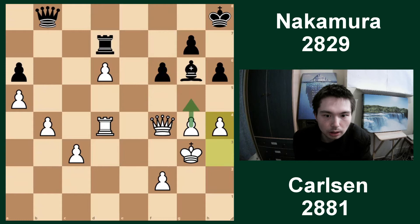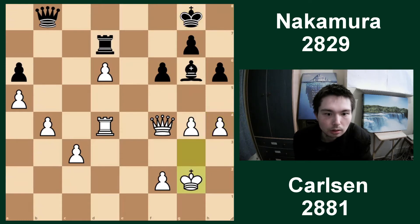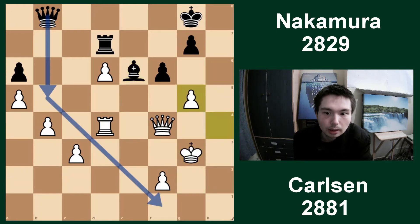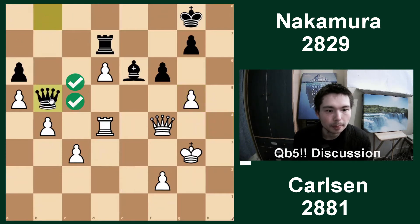Queen b8 played, keeping an eye on the d6 pawn. King g3. F6, controlling the squares. H4 with g5 as a pawn break. King g8, king back. Bishop f7 - a bit of shuffling here. G5, trying to go for a pawn break. Take, take. Now black blunders with fxg5. Here was a shot for black - Nakamura can come back in the game with this really cool move: queen b5, coming into f1.